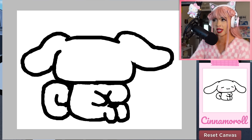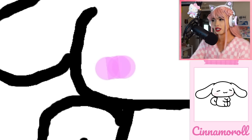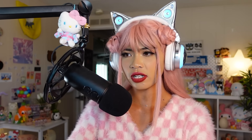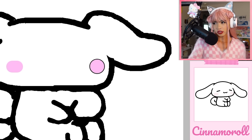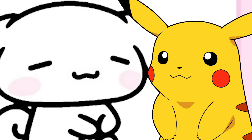Okay Cinnamoroll, now it's time for his little face details. He's got little pink cheeks — boom. I kind of want to change the opacity because his cheeks are very light. That looks weird — I'm just gonna change the color. I'm gonna move this blushy here, yes like that. He's got a little mouth — it looks like Pikachu's mouth.